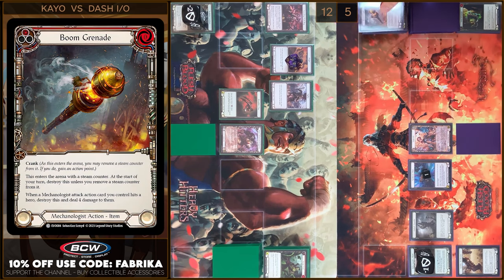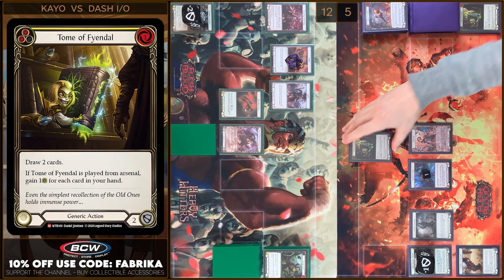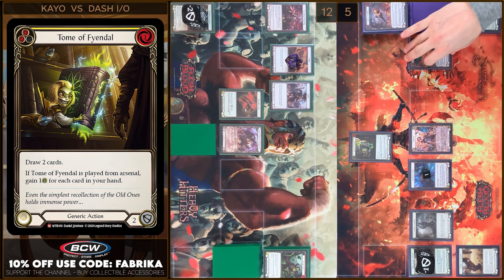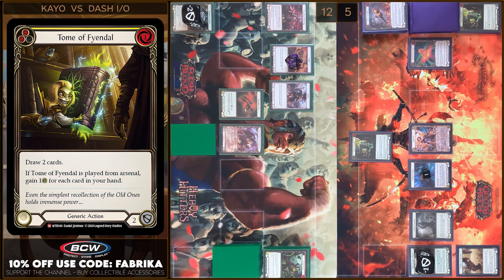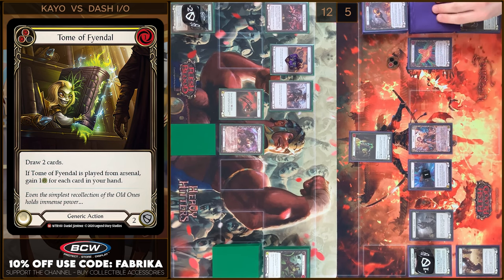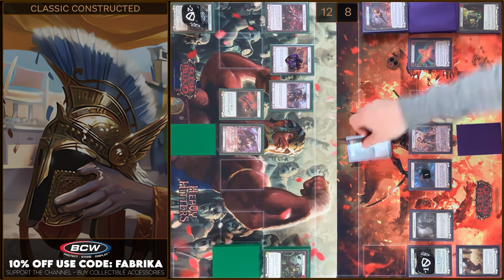I'm gonna destroy a Bone Grenade. Next I'm gonna play Tom of Vandal from my Arsenal Zone — I'm gonna pay, one floating. I draw two cards and gain three life. In the end I'm gonna arsenal one card.